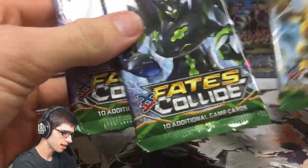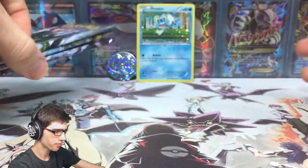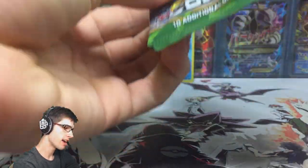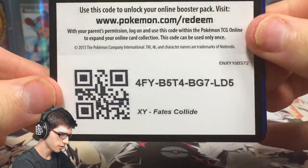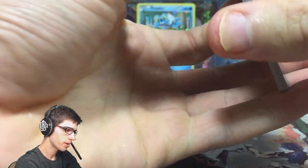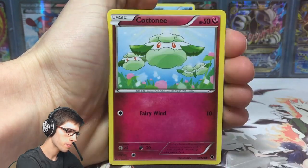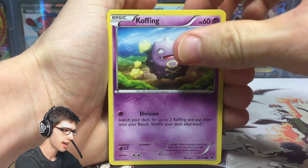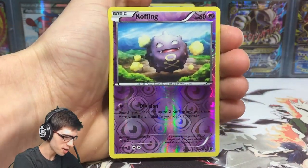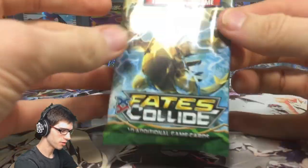Let's get into these booster packs. We'll open the mascot of the set last and start off with Zygarde. If I were to get any pull out of these booster packs today, I'd most likely want — if I got a break, it'd have to be Lugia. If I got a full art, maybe go hard or go home with a Mega Alakazam or regular Alakazam. Umbreon's always nice too. But we've got a Lassa's Special, a reverse Koffing, and a Bronzong regular rare — so nothing too crazy there.